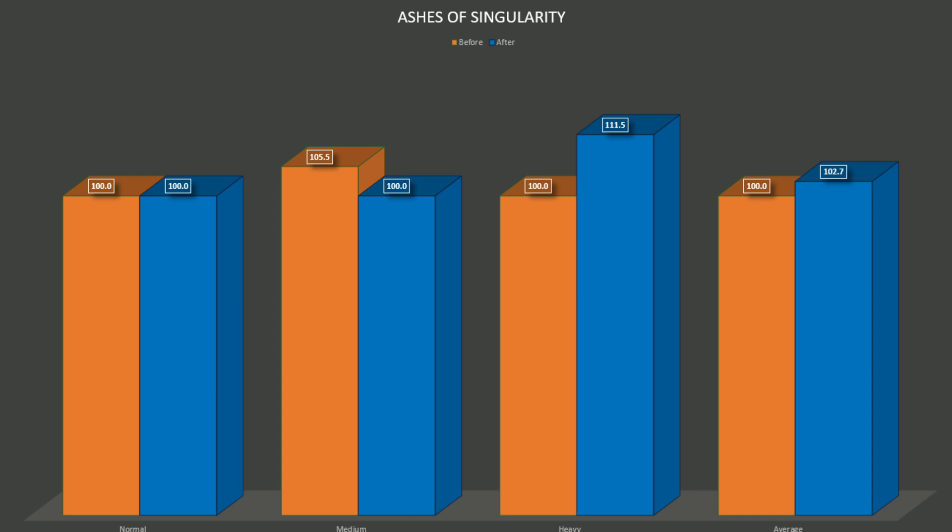I have no way to explain that decrease — the benchmark seems pretty consistent in the number of units per medium batch, so it's really hard to explain. Finally, for the heavy batches, before we had 31.3 FPS — you can really see all those units heavily impacting performance — and after we had 34.9, translating to an 11.5% increase. So it's up and down, but overall we did see that 2.7% average increase: decent, but not spectacular.